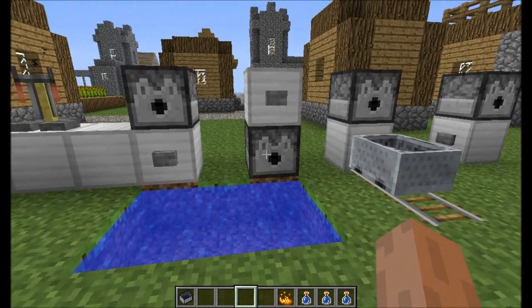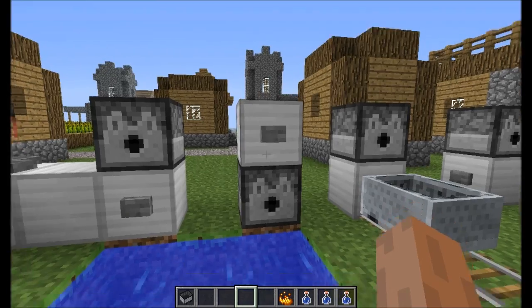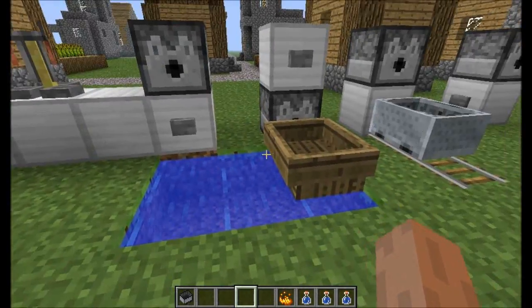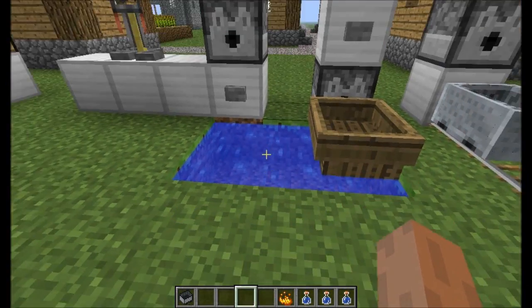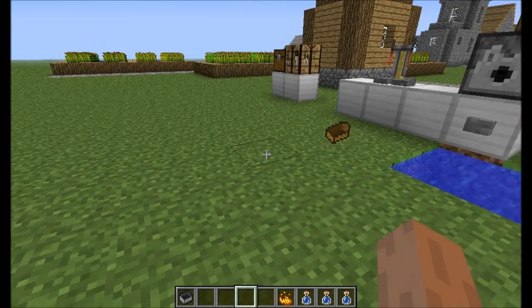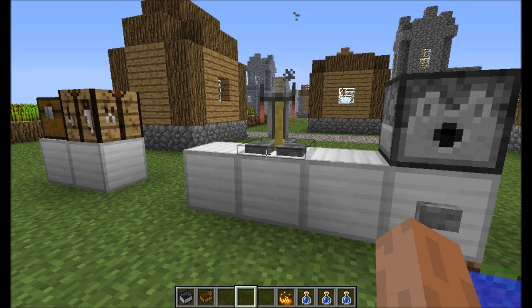For boats, if you have a dispenser on the ground facing water and you dispense a boat out of it, it will come out as a normal boat that you can ride. If the dispenser is one block away from the water, the boat will just come out as a normal drop, as you can see.